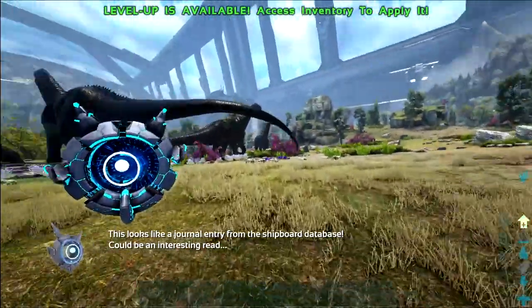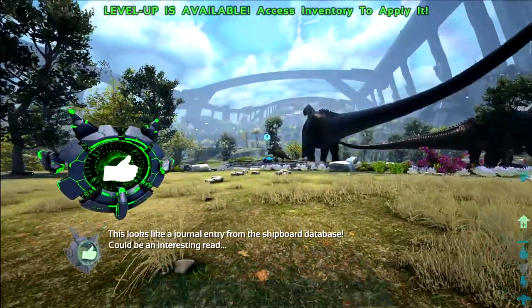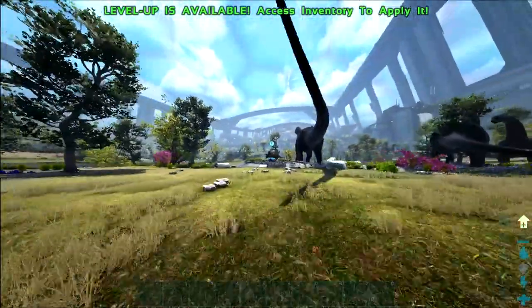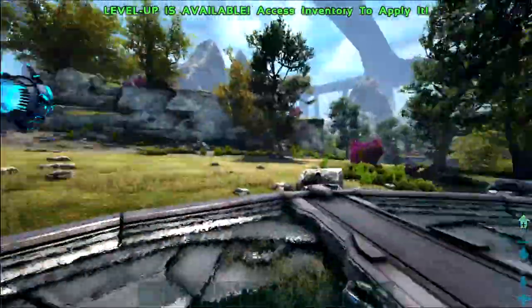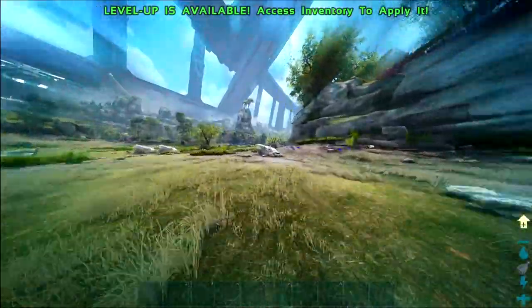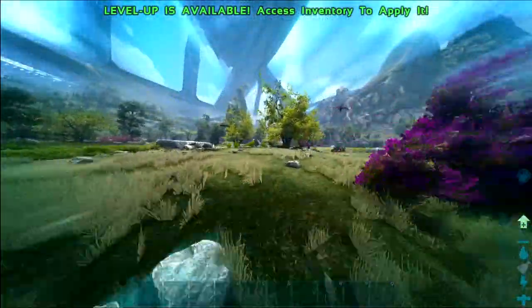So if you're very overburdened and just trying to get back and get stuff into your base, you can use the super run to move at about a normal walking speed to travel, even if you're super burdened. So that's basically all the stuff you can do on the ground.